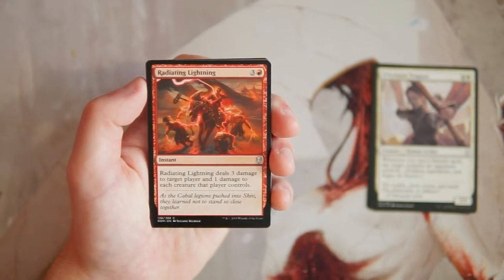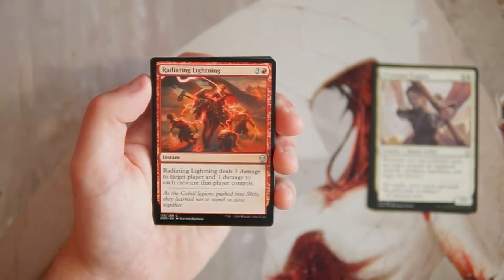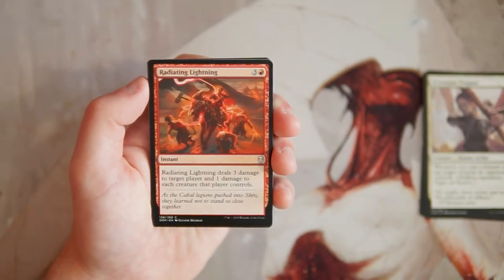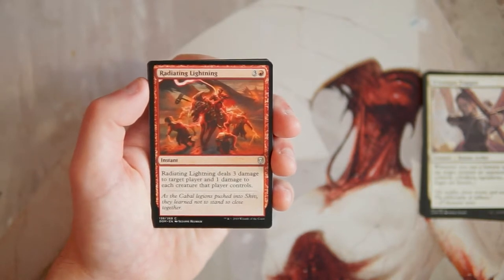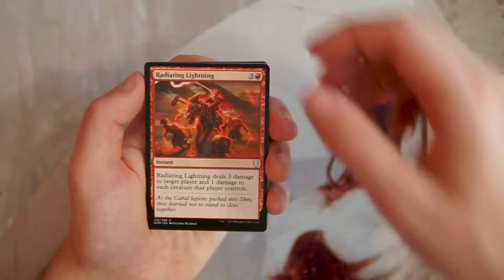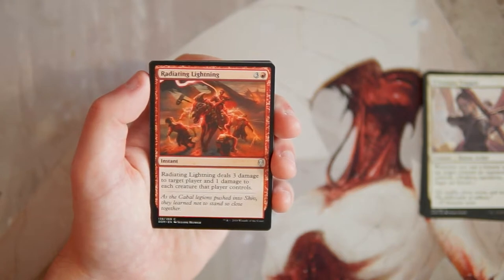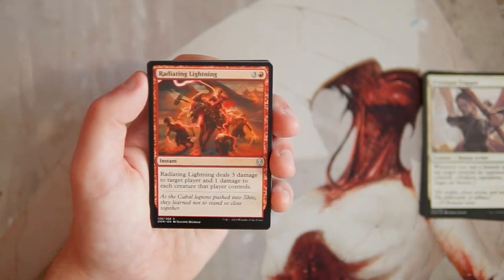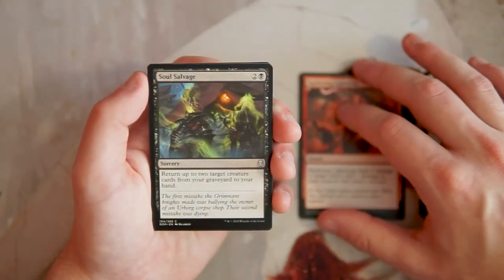Radiant Lightning is an instant for three and a red — deals three damage to target player and one damage to each creature that player controls. I think I like this one the most out of these cards. Three damage to the opponent is great, and one damage to every creature they control is great — especially if they're loading the board with a bunch of 1/1s, this just wipes them away. Three damage to target player specifically is a slight downside, but overall very powerful.